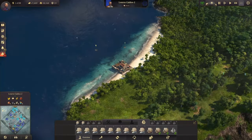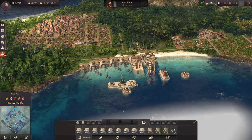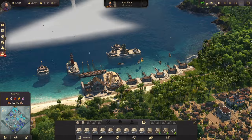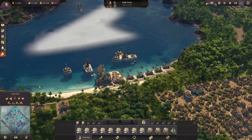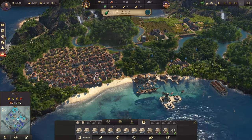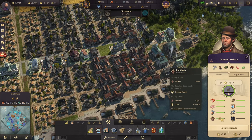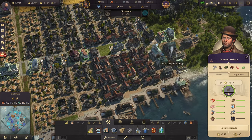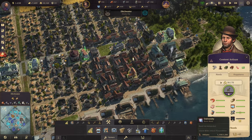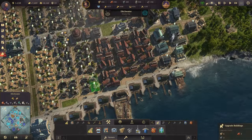Alonzo lost yet another island in the New World — he only has one left, with limited defenses. Against Vicente's battle cruisers, he's in serious trouble. Back in the old world, fur coats are generating solid income. However, we haven't unlocked the university yet — that requires 1,500 artisans.